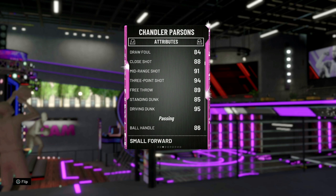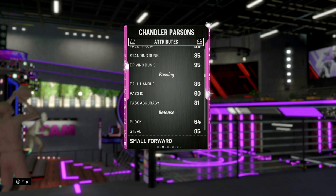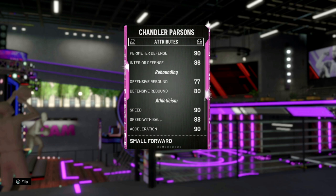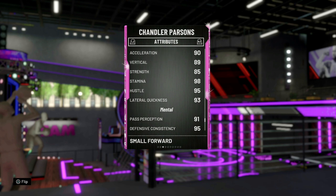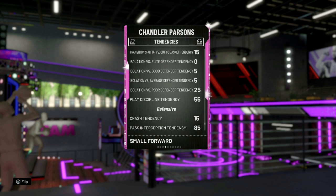93 driving layup, 85 post fade, post hook — not really good. Three-pointer at 94, driving dunk at 95 on a Chandler Parsons. Ball handle at 86, passing, steal, perimeter defense all right at 90, defensive rebounding at 80, speed with the ball 88, speed at 90, strength at 85, lateral quickness at 93 — that's all right.